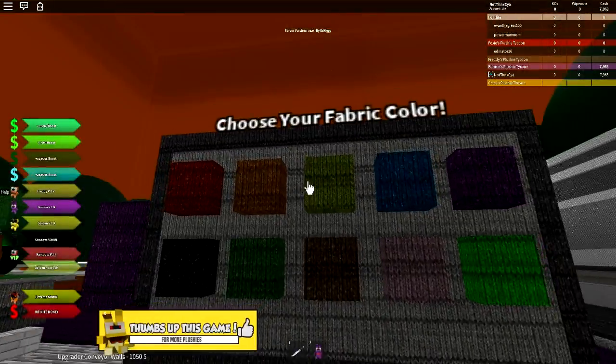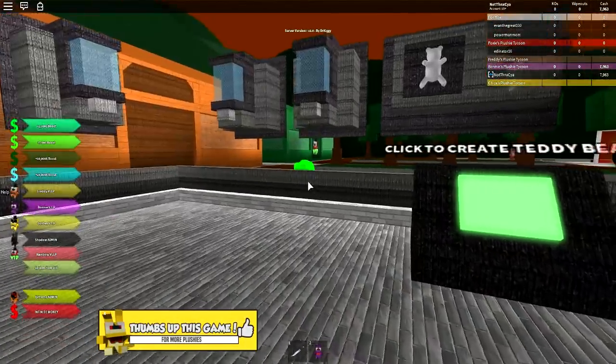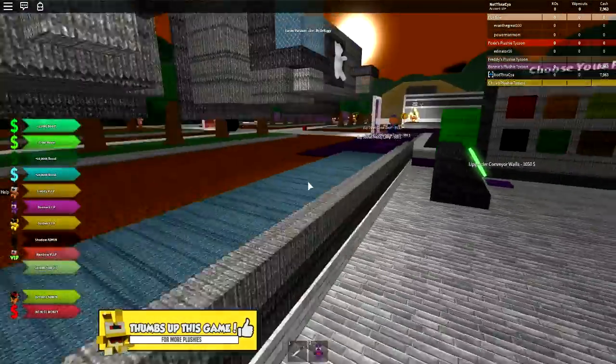Fabric colorizer! Ooh! Choose your fabric! Green. Hey! My bears are green! Okay, that's pretty cool, isn't it?